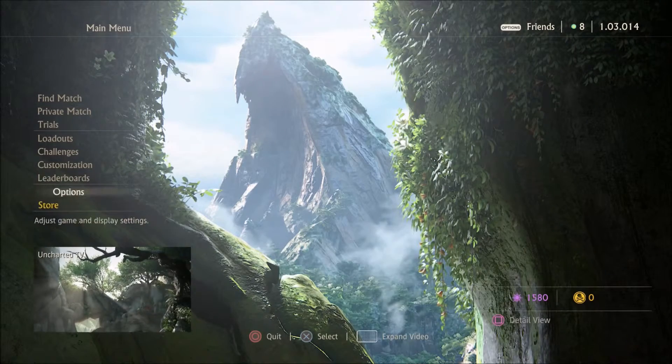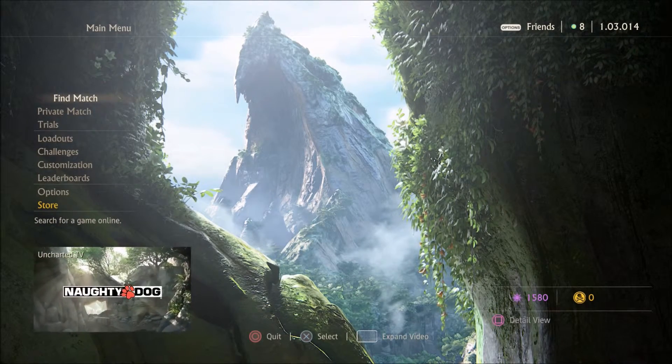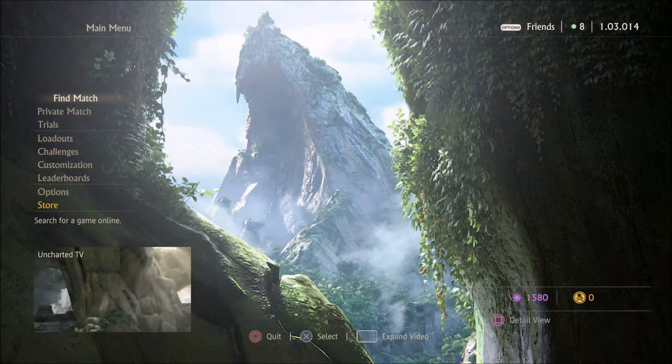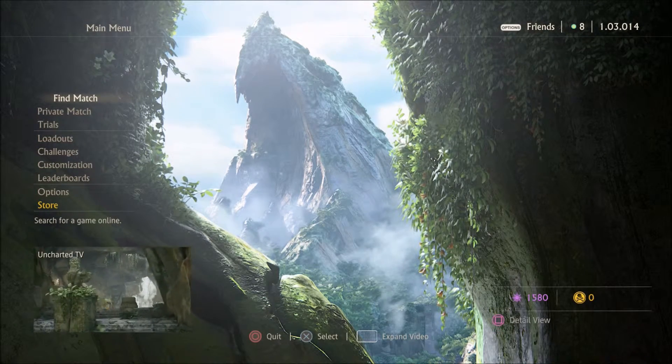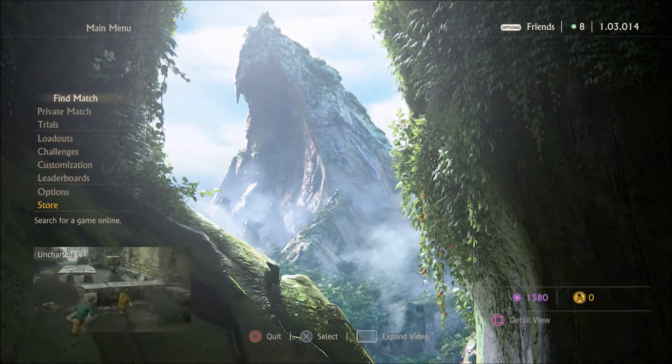There are three ways to earn Relic Points in Uncharted 4 multiplayer. The first is by winning matches. Every time you win a match, you get 10 Relic Points to spend.